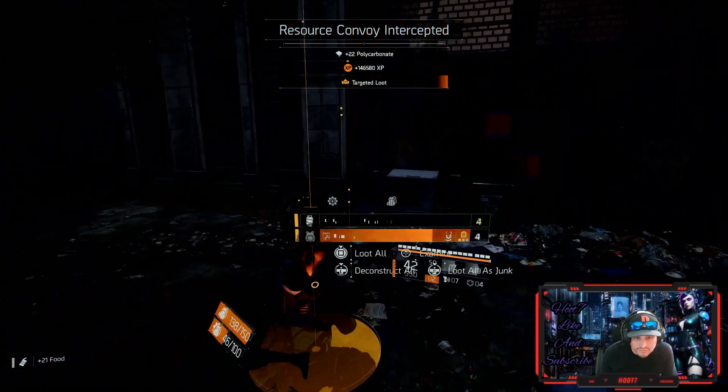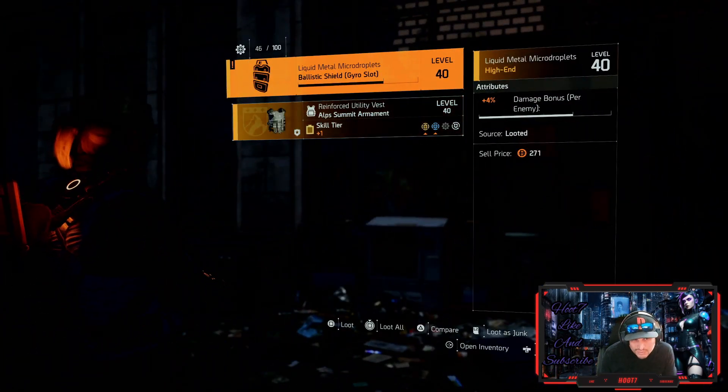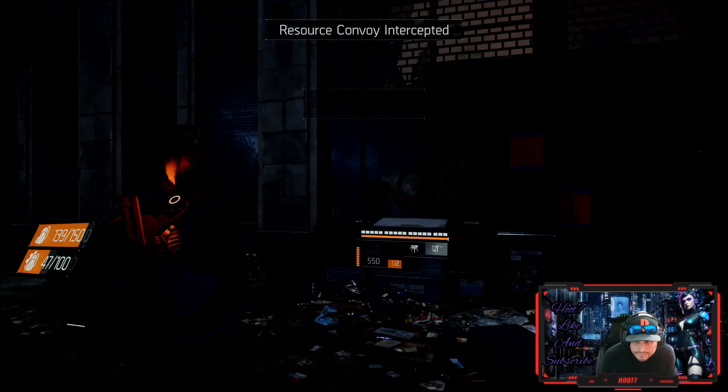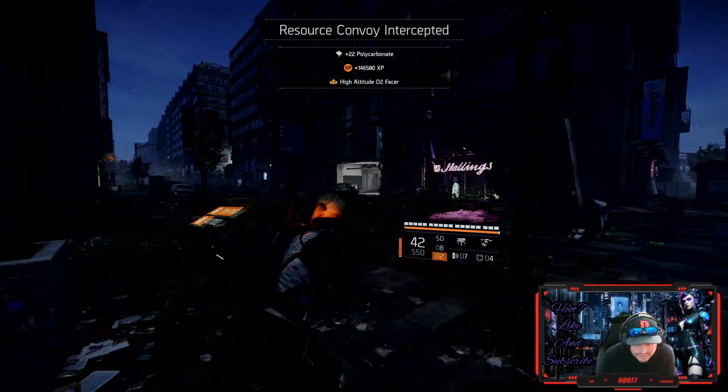Compared to a full skill build where the cooldown per skill is around 10 seconds — I believe that's the lowest you can get it — the 18 seconds is a trade-off. But yeah, this build just works, super fun.